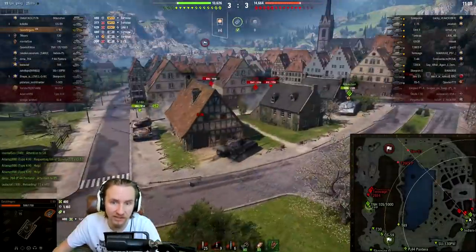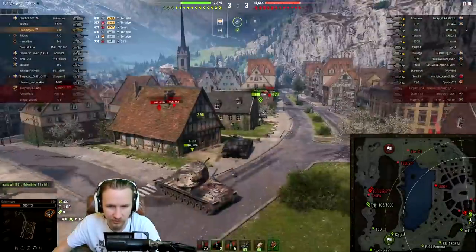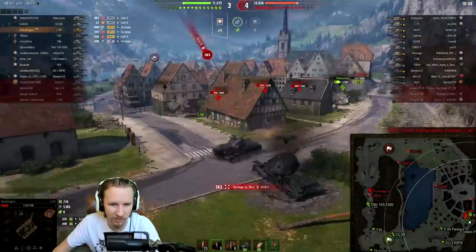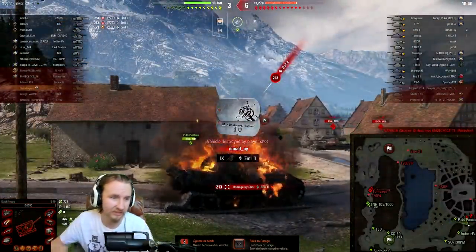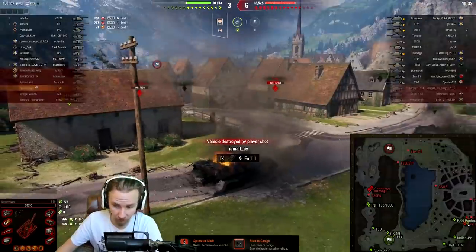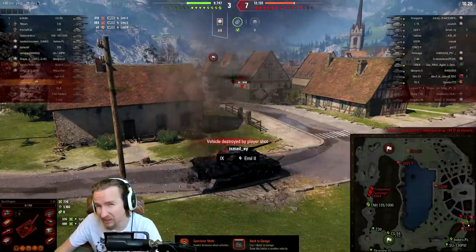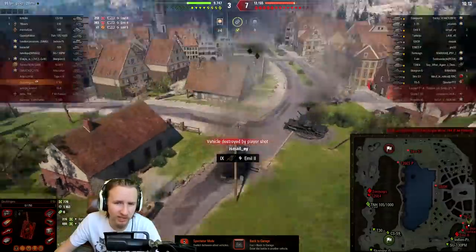These heavy tanks are causing me a lot of issues. Shall I go for his weak point on top? The Tortoise is putting gold rounds right through our turret. I can't pen him there — oh this is not good, the enemy have just got such a monster team. The Tortoise is coming around like he doesn't care — and why should he? I'm going for the weak point on top of the tank but I'm missing and bouncing. I feel like I'm cursed right now.